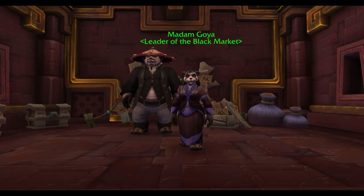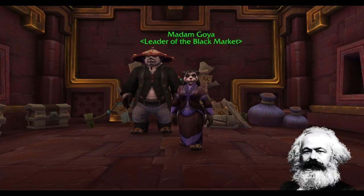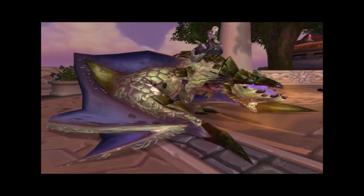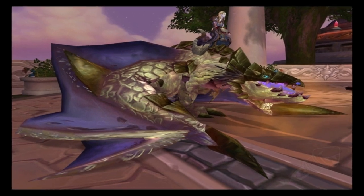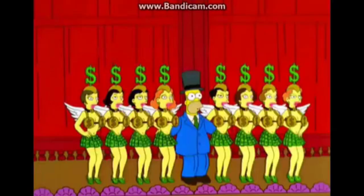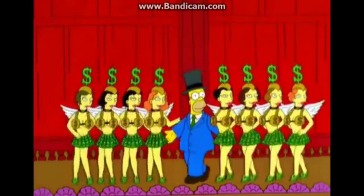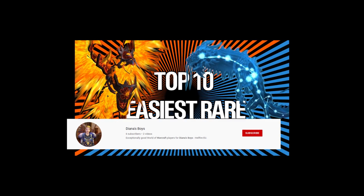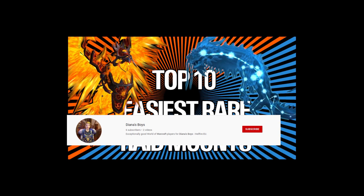Number 1: The Black Market Auction House Gold Cap Mounts. Last but not least, we're moving into the realm of cold hard cash, as there is a spectre looming over mount collectors. The Black Market Auction House is a Mists of Pandaria idea which has carried through ever since, giving you the chance to obtain previously unavailable mounts for the highest price. These include discontinued achievement and raid mounts, with most setting you back around 10 million gold — otherwise known as the gold cap. Thanks for watching. Hit subscribe and check out our other videos where we rank the 10 easiest mounts for a slightly less catatonic grind.